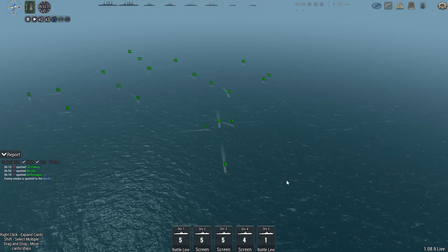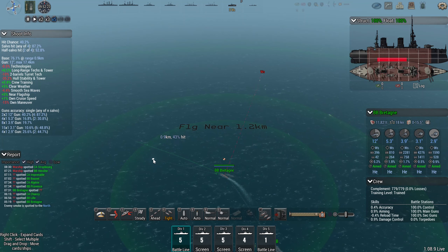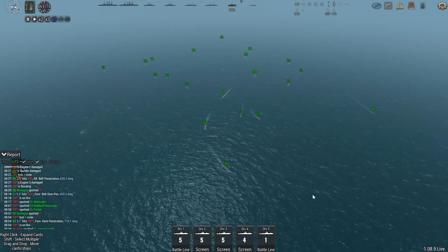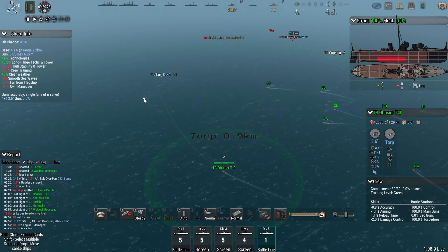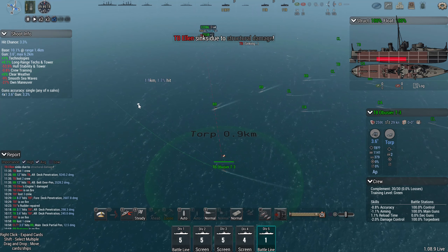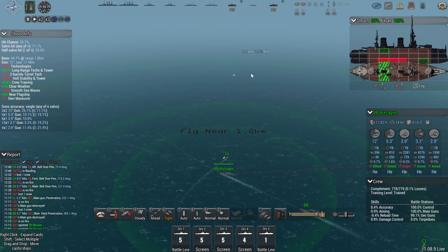It looks like the enemy have spotted me. I haven't designed any of these ships — my ships and the enemy ships are all just AI designed ships. So all we're going to do is just sail perpendicular to the enemy and then just let our screening ships do what they want to do. We don't particularly need this scouting ship anymore because we've already found the enemy, but you can use him to fire his torpedoes if you want. It's a good place to start — having one battle line and one screening ship to get you in the mode of controlling a battle line and another ship at the same time.